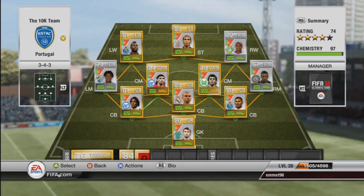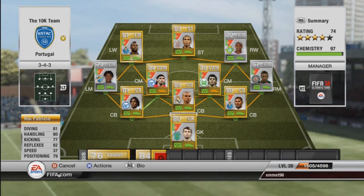Starting us off in goal we have Rui Patricio, cost me 700 coins. To be honest he's a sloppy keeper — he makes a few good saves, his stats are decent: 82 reflexes, 81 diving, 80 handling — but he does let in a lot of sloppy goals. That was really the only downfall of this team. If you're going to build this team I'd always go for a silver goalkeeper instead.